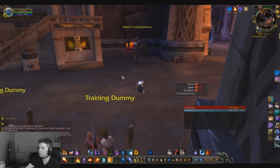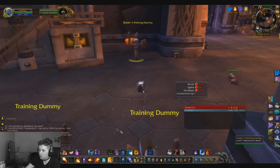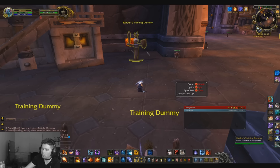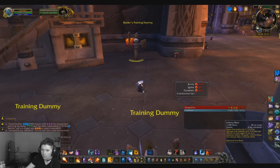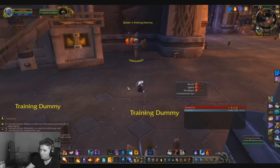Now for the rotation — this is the simplest rotation ever. Use all your cooldowns on cooldown as soon as they're up, and macro them all to one button. Other than that, spam Fireball, and whenever you get a Heating Up proc, use Inferno Blast. That gives you a guaranteed crit, and once you get two crits in a row you get a Pyroblast proc. If you're moving, use Scorch instead of Fireball.